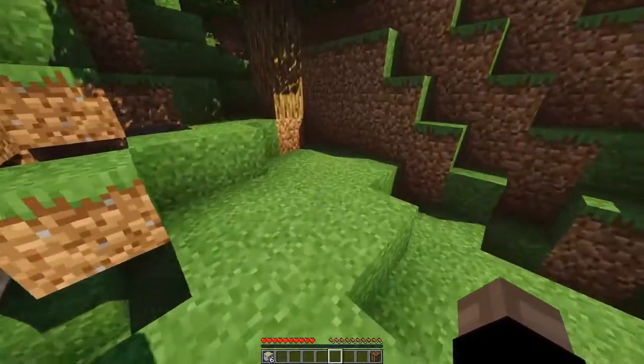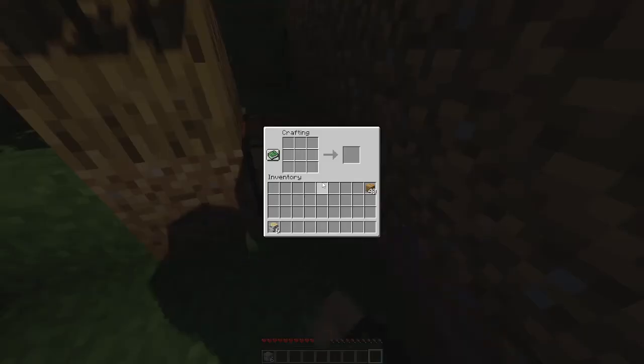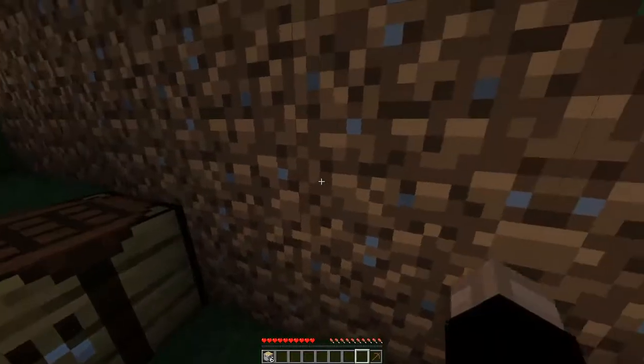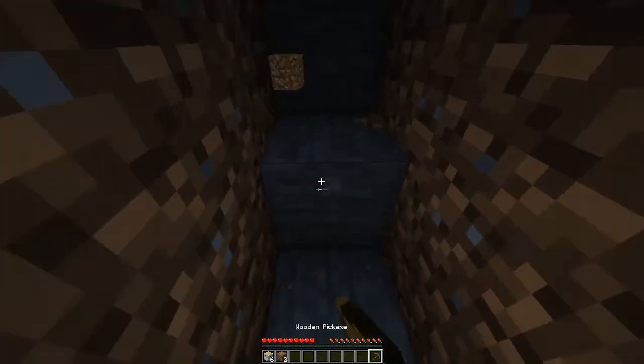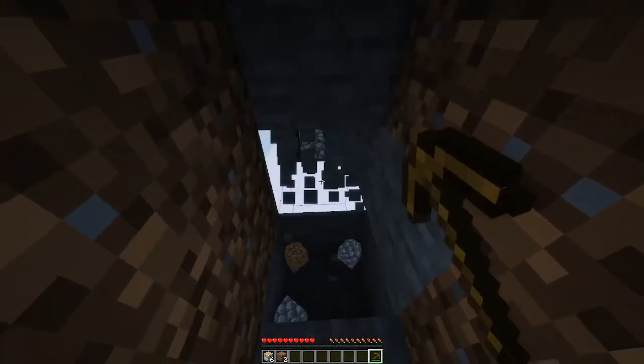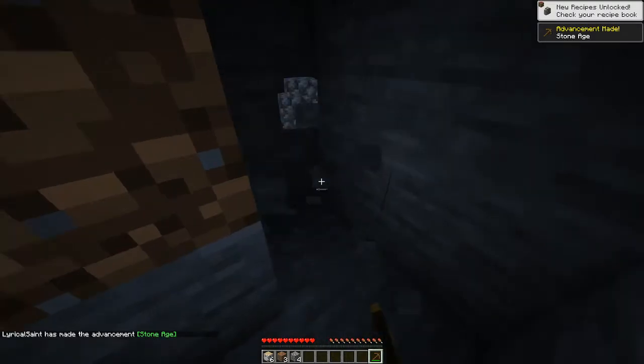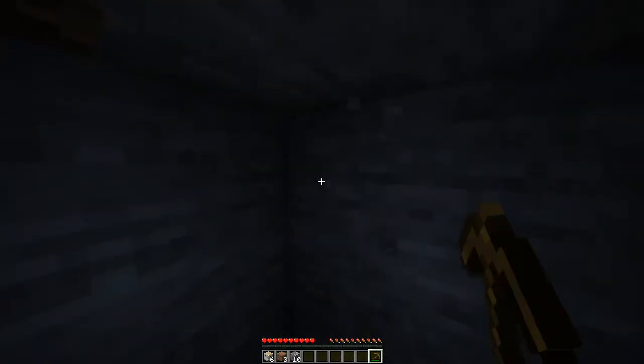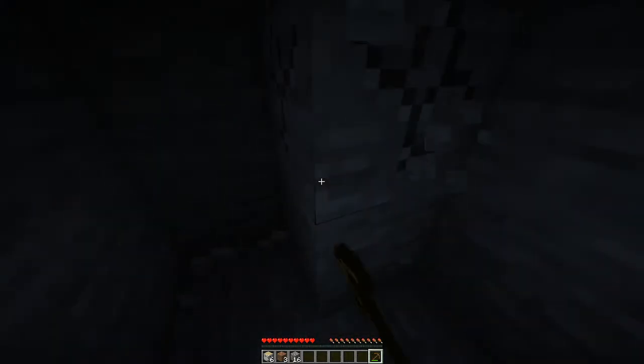I'm not used to the drag thing because I normally play this on Xbox. I'm just gonna make a single wooden pickaxe, dig into this wall, and get enough tools — like two of everything: two pickaxes, two axes, two swords, two shovels, a singular hoe, and a furnace. And dang, it's already dark on the recorder but it's bright on my screen.